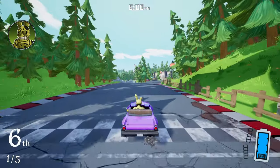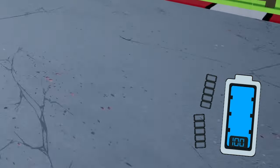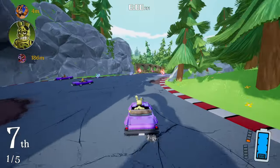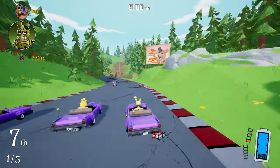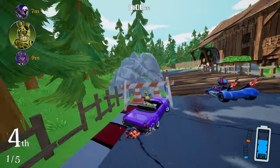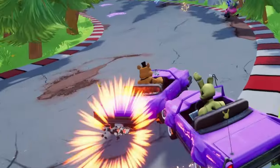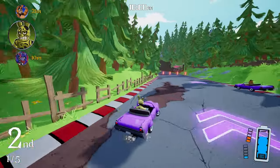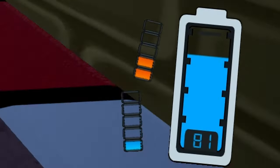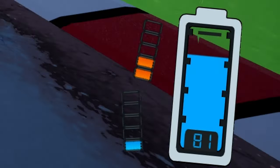Alright, so we got a little battery life at the bottom there, we're doing a few little tricks. I believe the battery life allows us to do a little boost — let's try this right here. Yeah, look at that, I go way faster! So we're gonna use that to go around. We have two other little gauges down there, an orange one and a blue one.